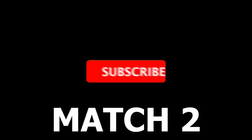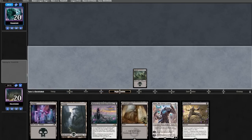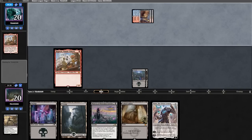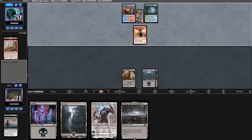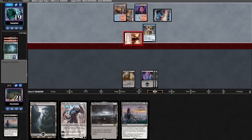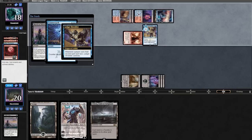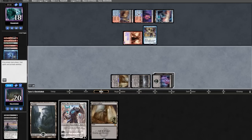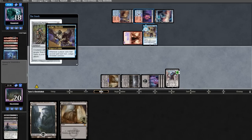Match two — we're on the play with a fine hand. Turn one Ragavan from opponent, we Fatal Push it. We untap, draw a swamp. Opponent dashes another Ragavan, we kill it and gain one life. We top-deck an Urborg, run out Coffers. Opponent plays land into DRC. We play out a swamp holding up a counter. Opponent attacks in with shredder for one. On their end step we try to kill the DRC, opponent counters it, and they've binned a Blood Moon off the surveil — happy about that.